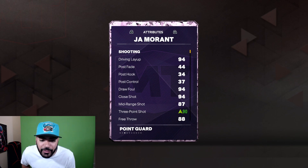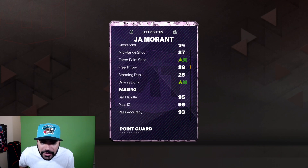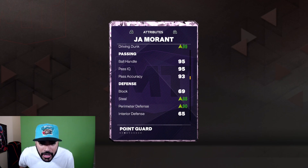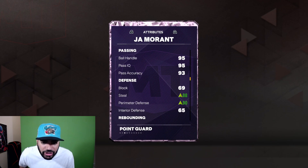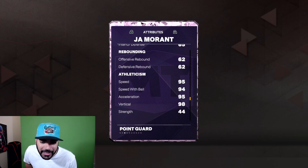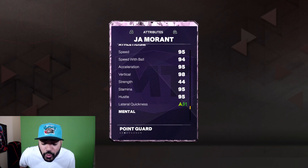94 driving layup, 87 mid-range, 93 ball handle, 88 free throw. 99 driving dunk with a 95 ball handle. Passing accuracy — 93, you see it right there. Steal rating is at an 88 with the shoe, 90 perimeter defense, only a 65 interior defense. 95 speed, 94 speed with ball, 95 acceleration, 98 vertical with a 91 lateral quickness.